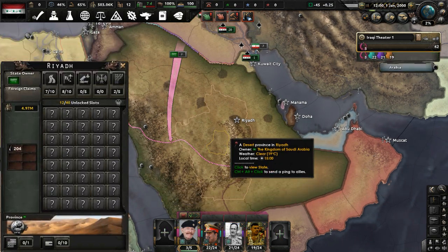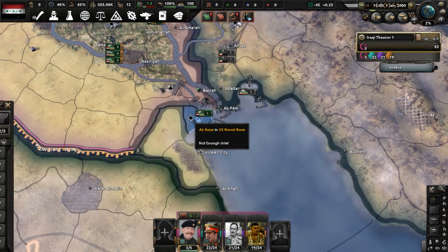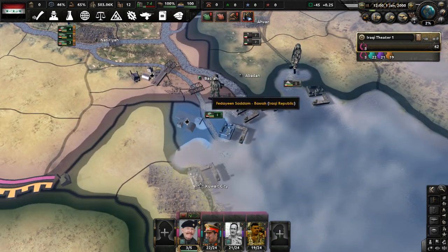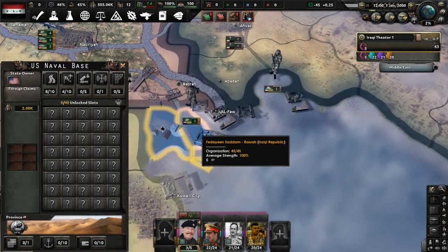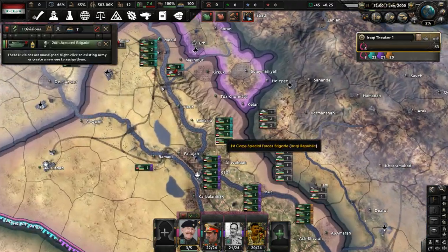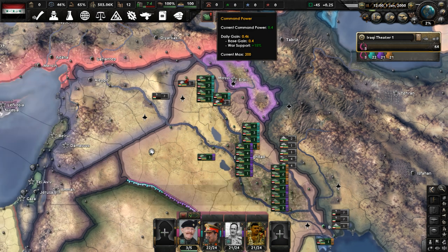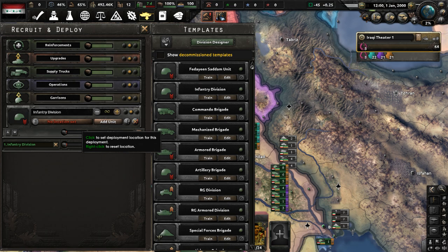They have factories — we want their factories and their fuel. Also, the Americans have a naval base near our border to the south. It's a U.S. naval base with 2,000 population, but they have a land connection with Iraq, and that's not a good thing for us because they may possibly invade us in the future. Let me recruit one infantry division here.